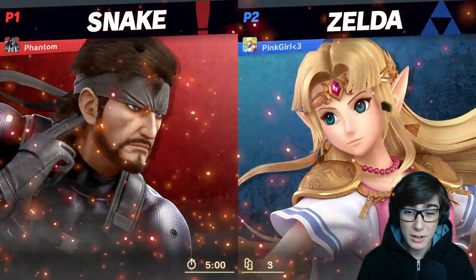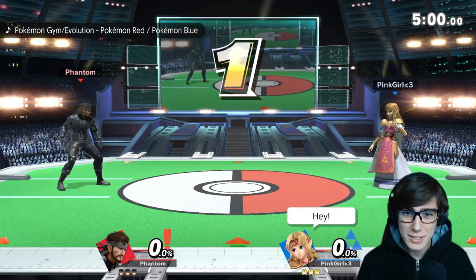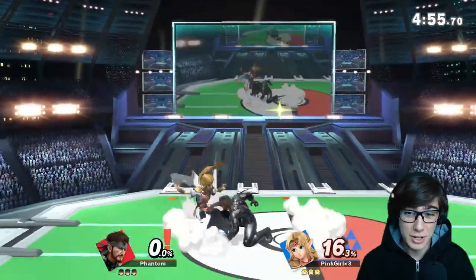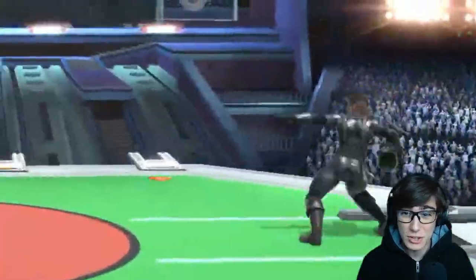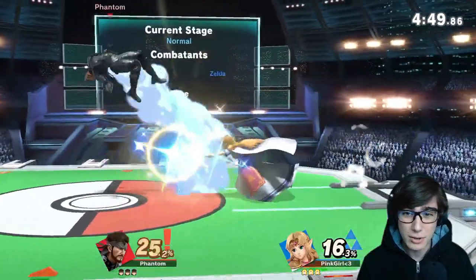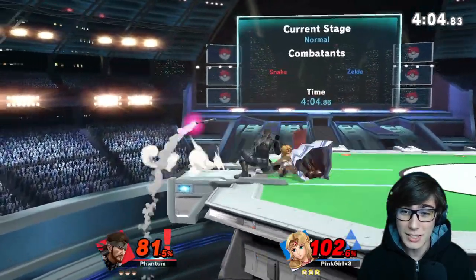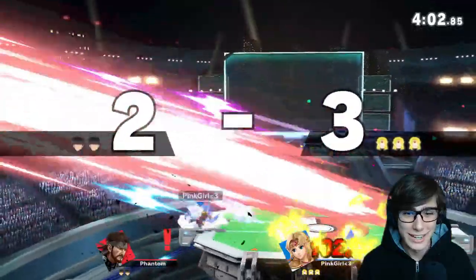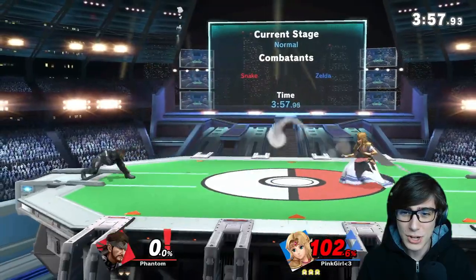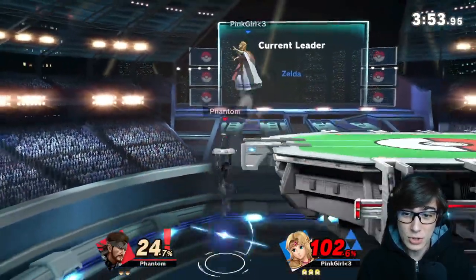Looks like we have Zelda off to start this Road to Elite Smash. Let me show you Snake's explosive moveset. That is Nikita, his side B - it's a missile that can fire off and it's really dangerous off stage. That's his grenade, really helpful - explodes after a while. That's his up tilt, pretty nice. Nair - a lot of hits. Nikita coming to get Zelda, almost. That lightning kick was a little too fast for us to handle. Let's try out his up smash - it goes flying right in the air, but the grenade launcher itself does have a hitbox.